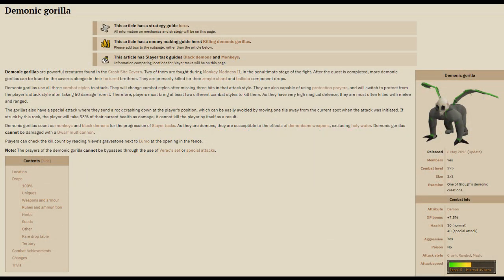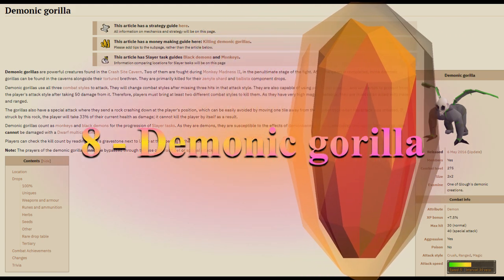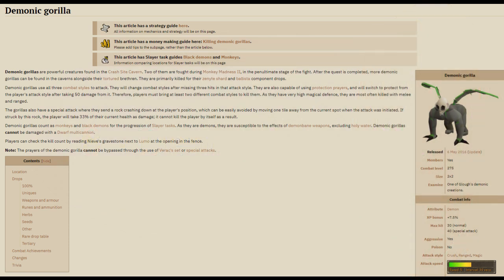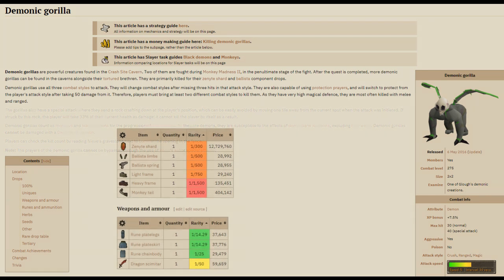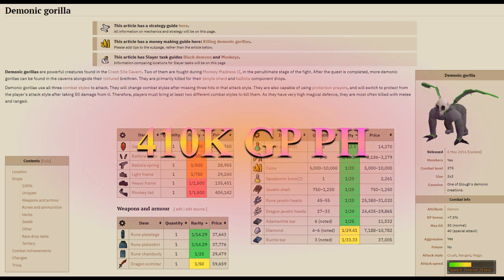Number 8 is a place you will undoubtedly be going to at some point for the Zenyte shard anyway — demonic gorillas. These just require the completion of Monkey Madness 2 to be killed. They drop 340,000 GP worth of alchable items per hour and 70,000 in adamantite and rune bars, making this 410,000 GP in total.